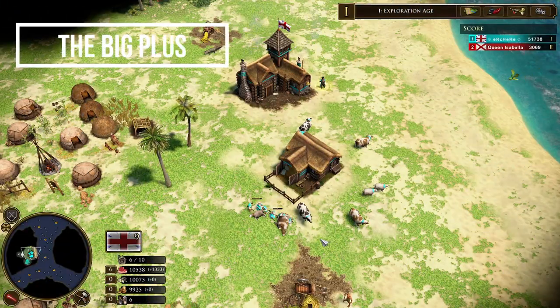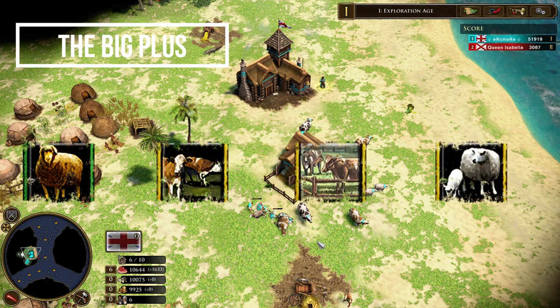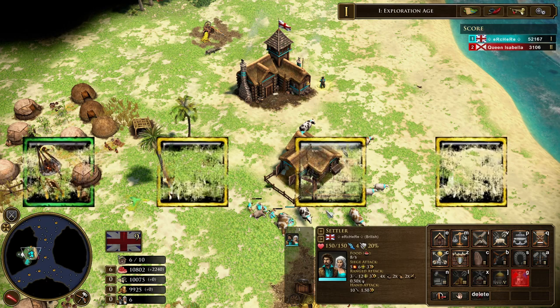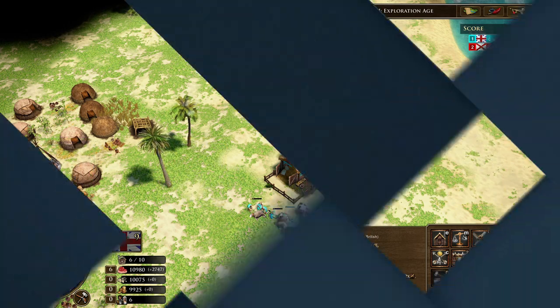British is the best livestock civilization in the game just because of the four livestock cart that they have, so their livestock fatten really fast and the settlers gather really fast from the livestock as well.